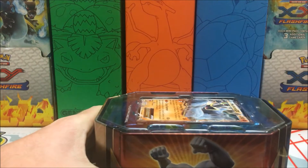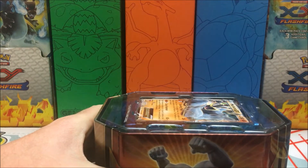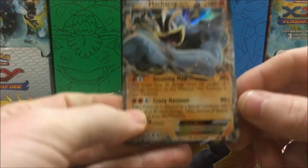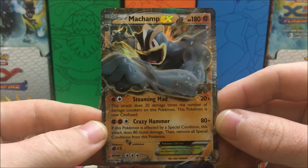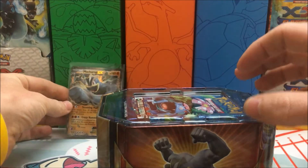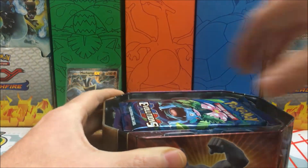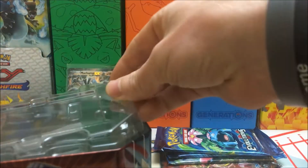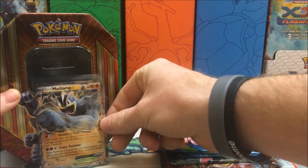If you didn't see the opening of the Venusaur EX 10, definitely go check that out. That was one awesome 10 — that thing was loaded. We pulled a crazy full art out of there, and I'm half tempted to say it was an error, because the texture was almost non-existent on the outside border of the card.